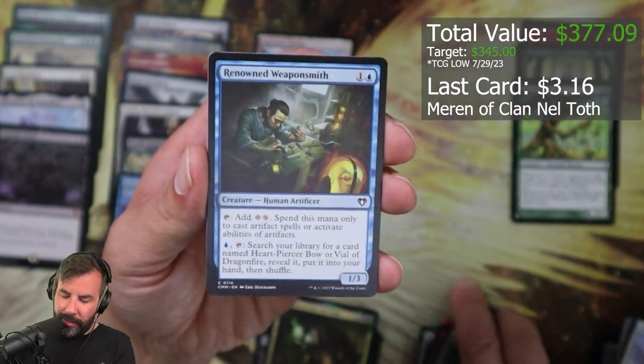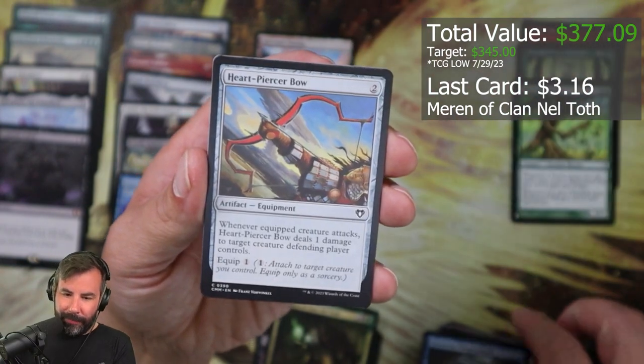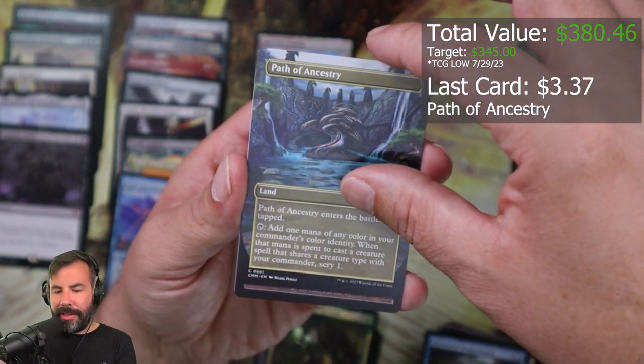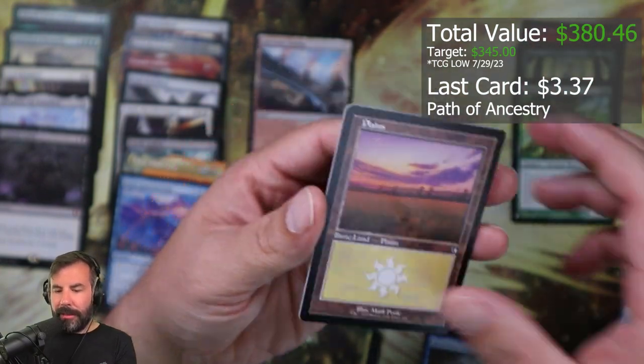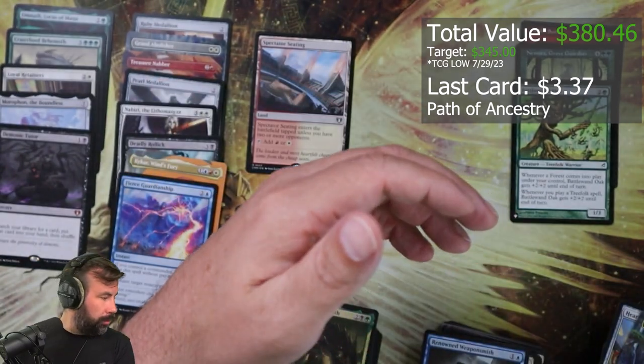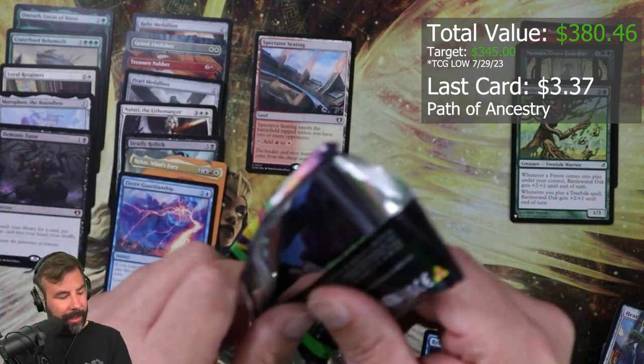The Reliquary Tower is nice — I need a couple of those. Renowned Weaponsmith, Heart-Piercer Bow, a Braid, All That Glitters, Path of Ancestry. All right, we're a little more — this is probably like a little more than halfway.